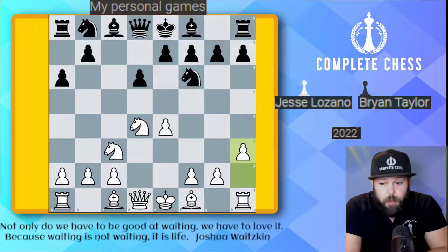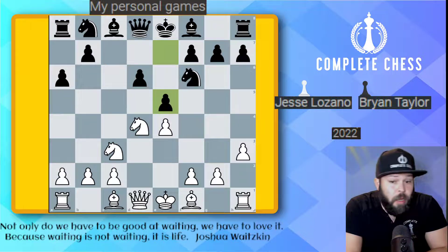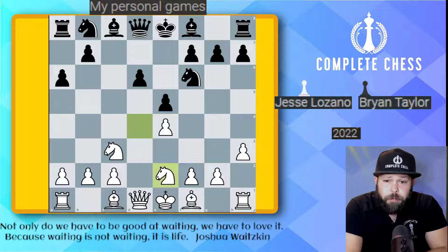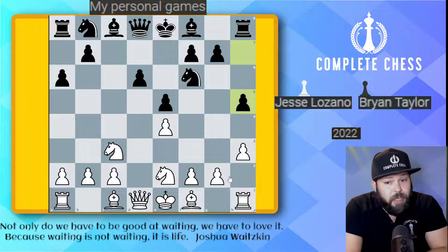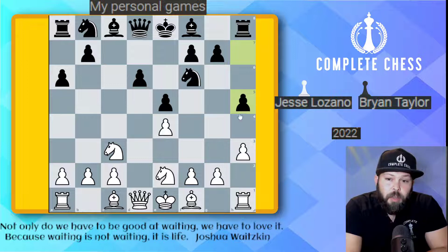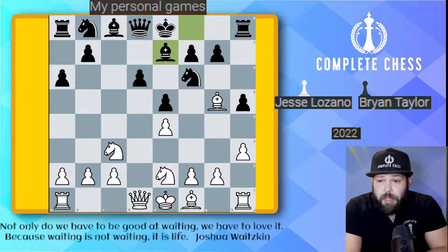Brian plays one of the most challenging responses — pawn to E5. There are two places to move the Knight: B3 or E2. The best move for White is typically Knight E2. He then plays pawn to H5 — he does not want to deal with the G4 ideas. One of the downsides of the H5 move is that it gives control over G5, and that's where my Bishop goes. Bishop G5, Bishop E7.